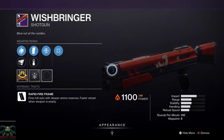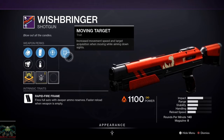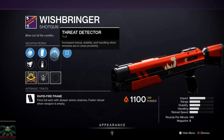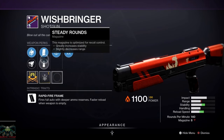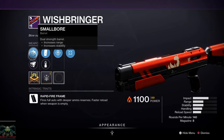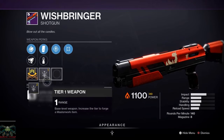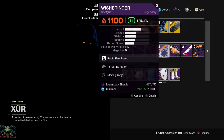Wishbringer — really fun shotgun. This thing is a beast. Perks: Moving Target and Threat Detector, which could be good for PvP. Barrel options: Extended Mag, Steady Rounds, Barrel Shroud, and Smallbore. It's a Rapid Fire Frame with a range masterwork.